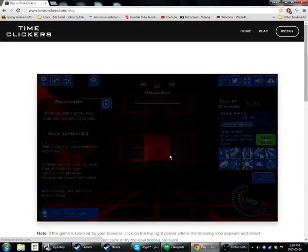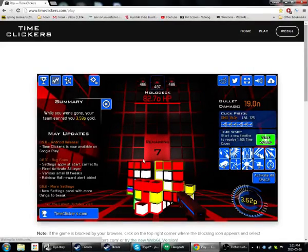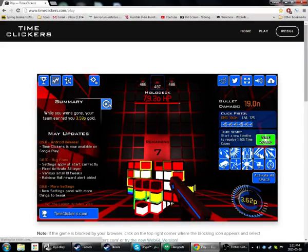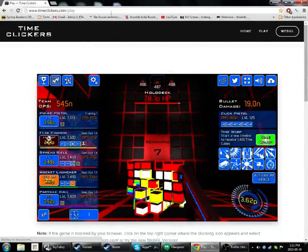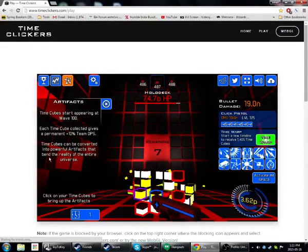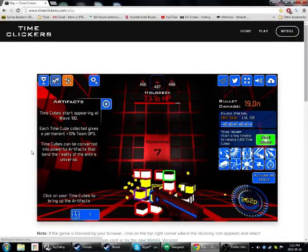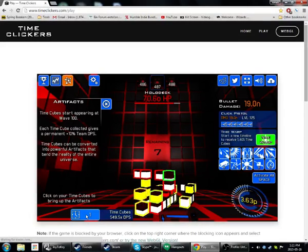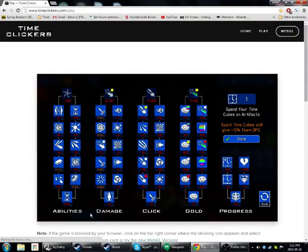I've actually been playing this since last week. As you can see, I've got a bunch of time cubes in this run. I've switched over to the main website because it said that on the artifacts page, if you want to be able to use artifacts, you had to go to the main site to play. Oh, that's nice — it must have been a new patch. My DPS has been multiplied by 500 and nearly 50 times.